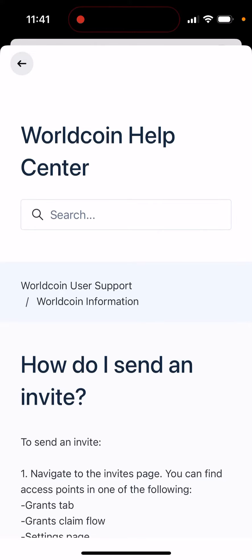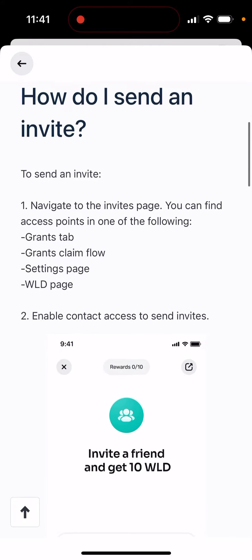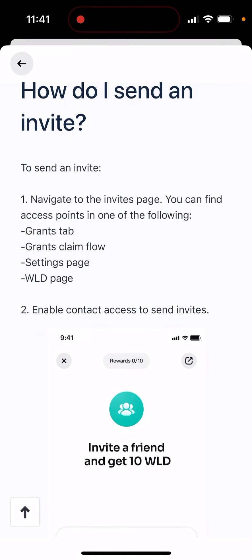Why are there no invites in my Worldcoin app? I see some people on the subreddit are able to create a referral code, invite folks, and earn Worldcoin — and the people they invite also earn Worldcoin. But I browsed my whole app and I don't see an invite option.